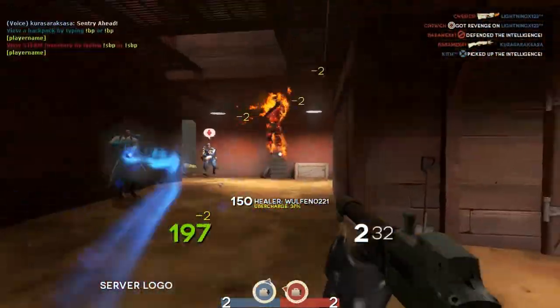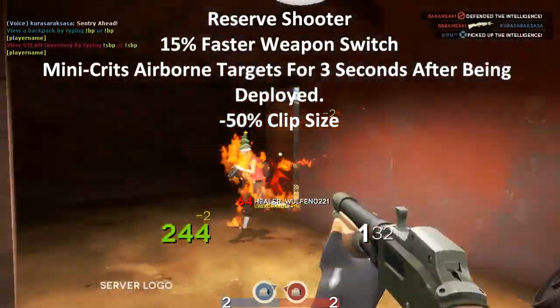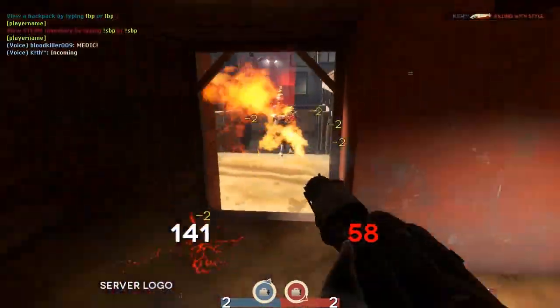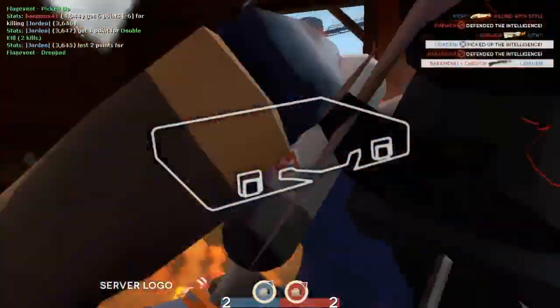As you can see, this part the mincrete started when I started to use the reserve shooter. And yeah, the Pyro died here.